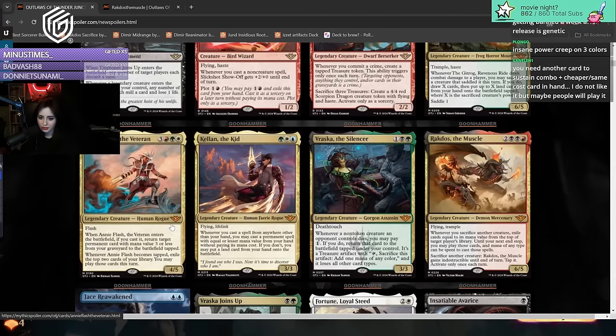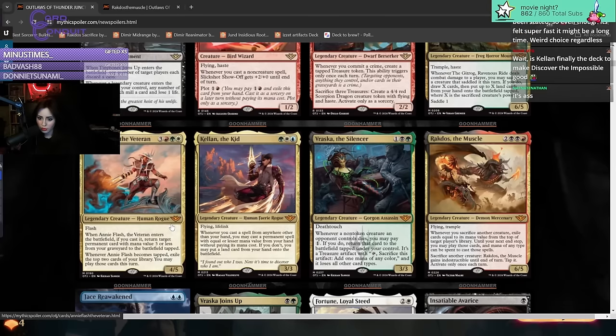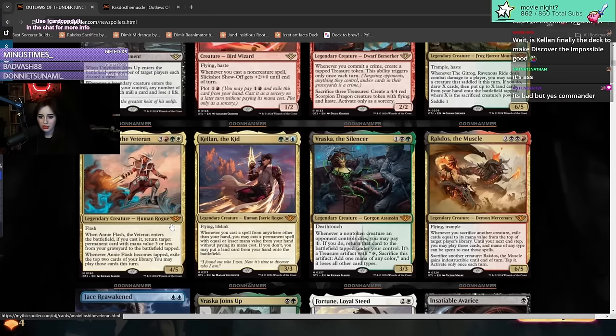Anyflash the Veteran - six mana four-five with flash. When it enters the battlefield, if you cast it, return target permanent card with mana value three or less from your graveyard to the battlefield tapped. Whoever saddled it - scry, look at the top two cards of your library and you may play those cards this turn. That just reads like a Commander card.